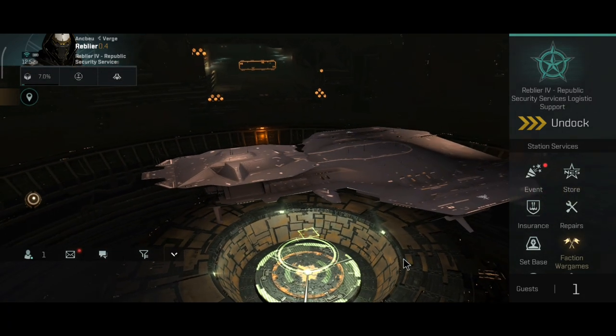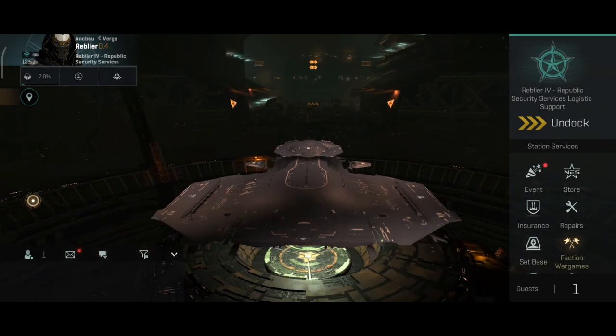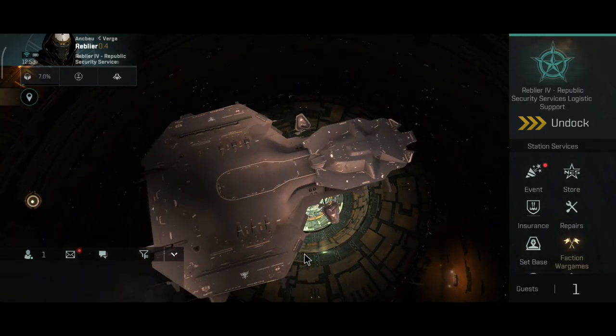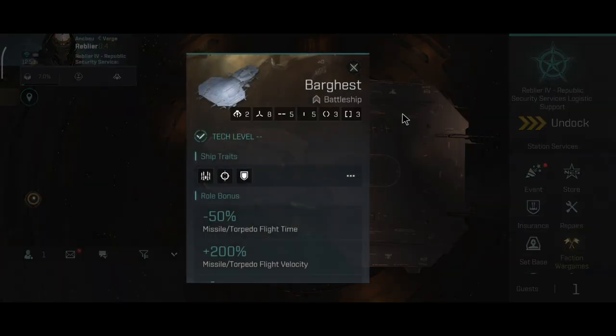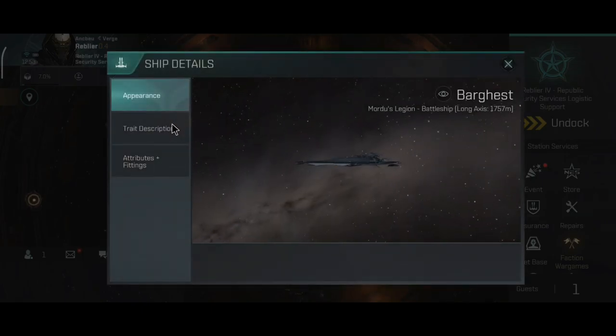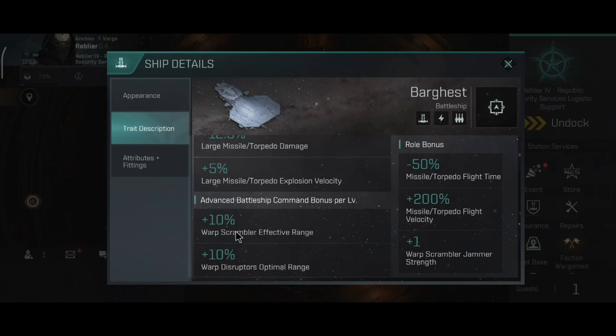Just like the Orthus, the Bargist is very effective against ships above its weight class. All Mordu ships have practically the same role bonus, and that bonus is very good for PvP: minus 50% missile torpedo flight time, plus 200% missile torpedo flight velocity, plus 1 warp scramble strength, plus 12.5% large missile torpedo damage, plus 5% large missile torpedo explosion velocity, plus 10% warp scramble range, and plus 10% warp disruptor range.